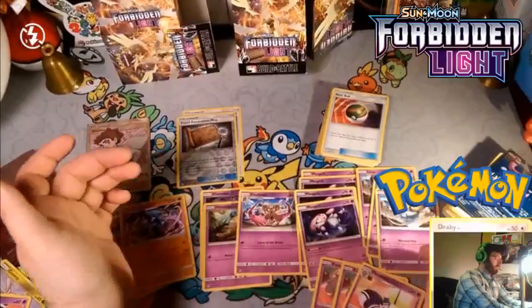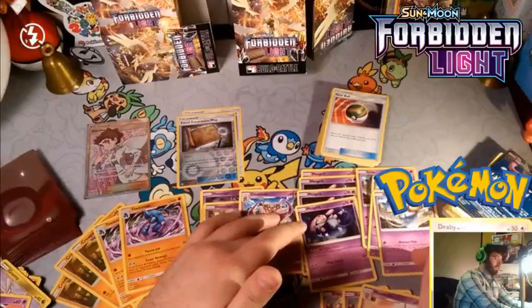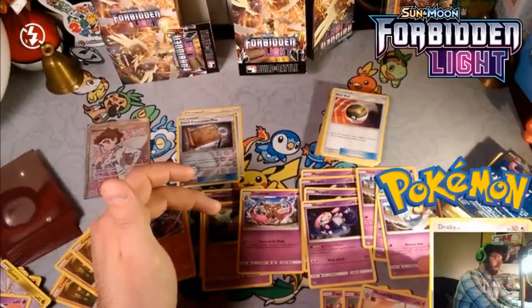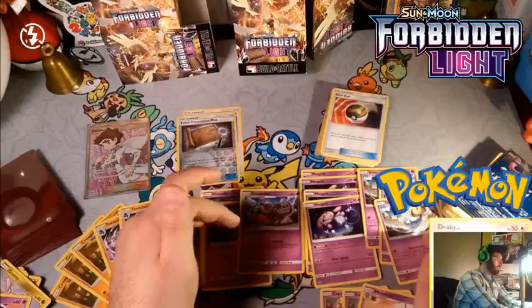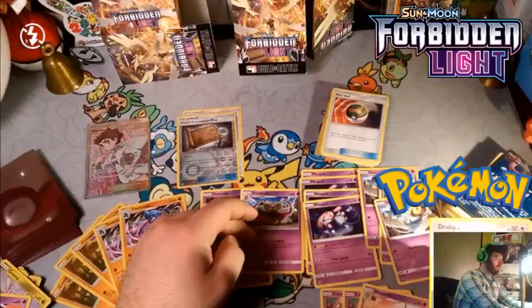Meowstic looks useful — maybe a 2-1 line or even just one card. I don't think I'll need Misdreavus and Uxie — their Tricks deal 70 damage for two energy, and Meowstic can do that a little better. Four and three cards is pretty thick though if you want to always be attacking with Misdreavus and Uxie for that vanilla 70 damage.